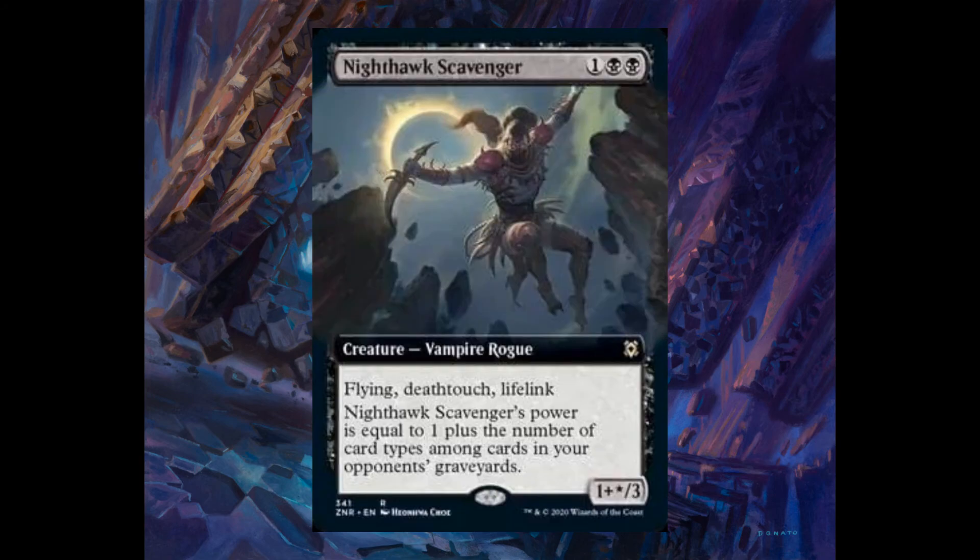Nighthawk Scavenger, one and two black. It has flying, deathtouch, and lifelink. Its power is equal to one plus the number of card types among cards in your opponent's graveyard. When I saw this card, the first thing that popped into my mind was Tarmogoyf. This one only looks at your opponent's graveyard. If you're playing multiplayer like Commander, all your opponents' graveyards will be summed together.